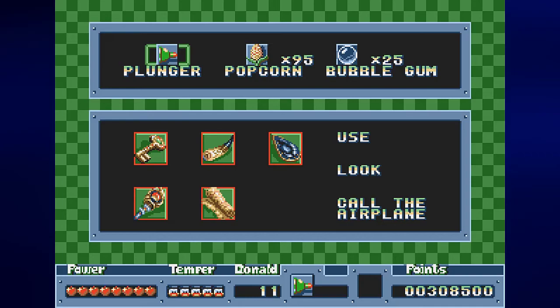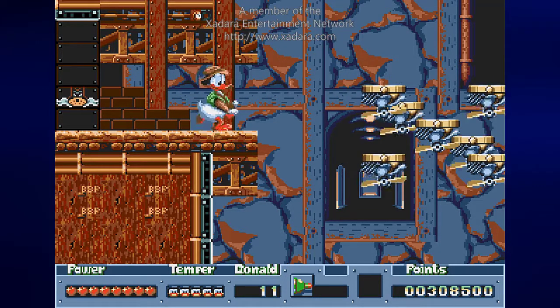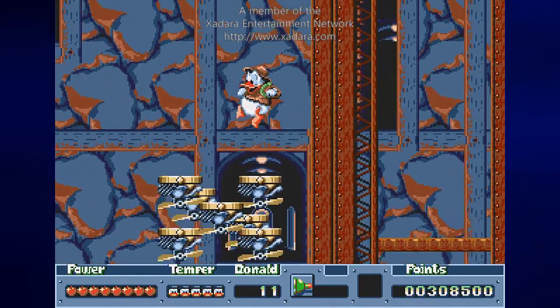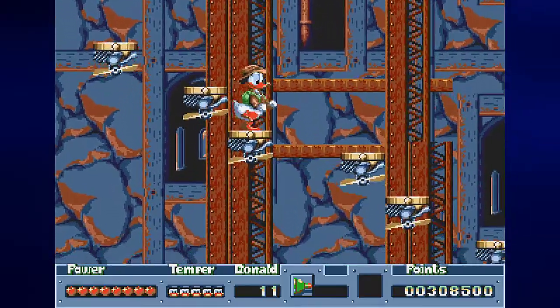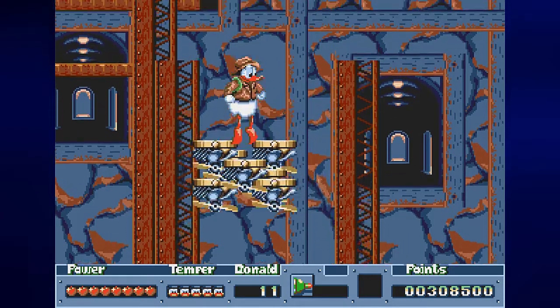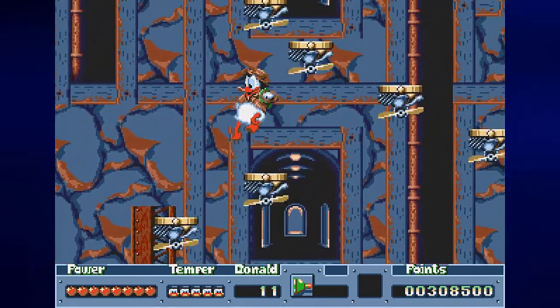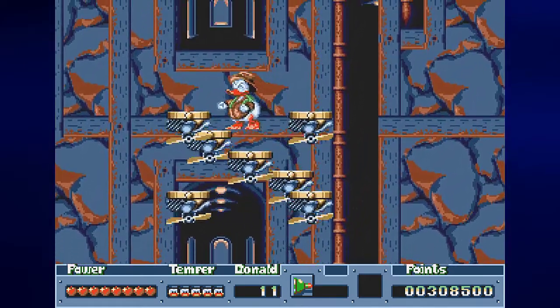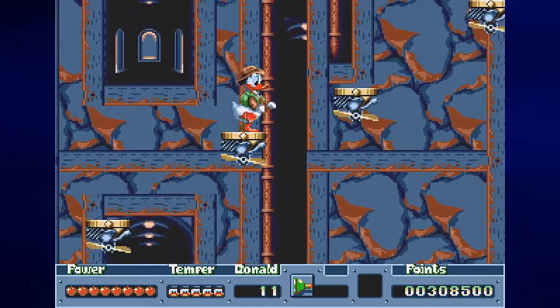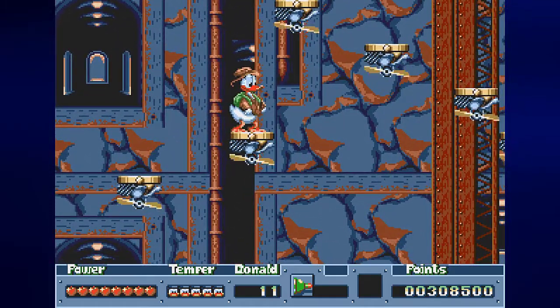In the last episode we went after Pete so we could get the Viking Diary back. Now we're kind of in Pete's domain. We have these platforms that fan in and out, and we've got to get from one set of platforms to the next, figuring out where they all go so we can get across these bottomless pits.